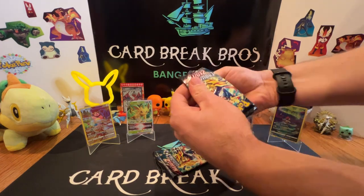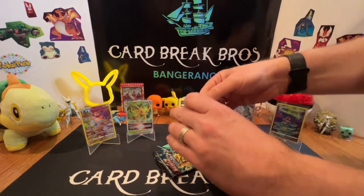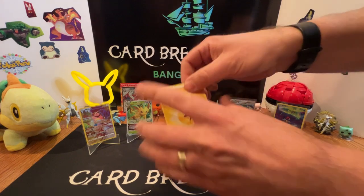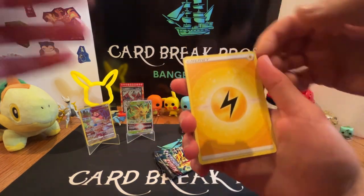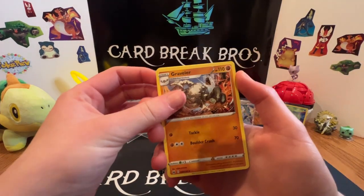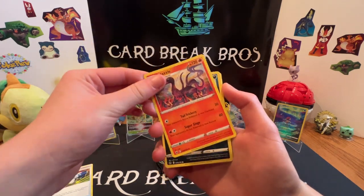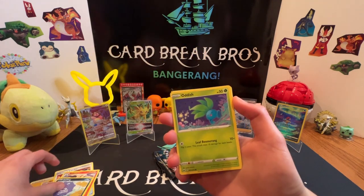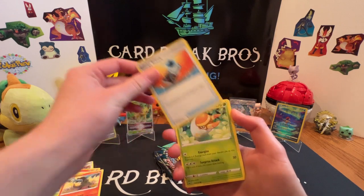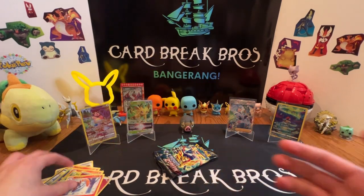Three packs left — we're gonna have Melena rip into this one, see if she's got the luck. Four to the front, let's get after it. Got Lightning Energy first. Graveler, Pokemon Catcher, Slazzle, Coughing, Oddish, Saladit, Energy Search, Grubbin. We got the reverse Fire and a Volcrona for our rare.